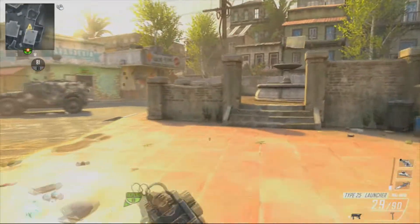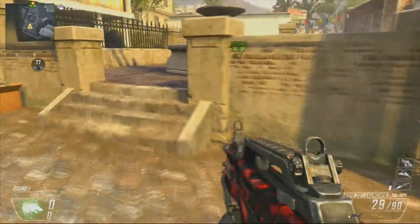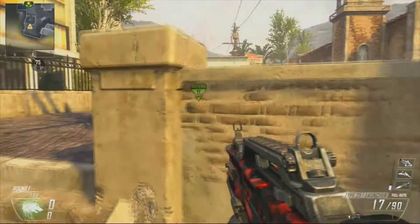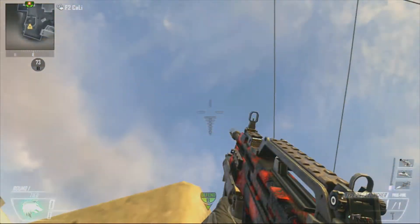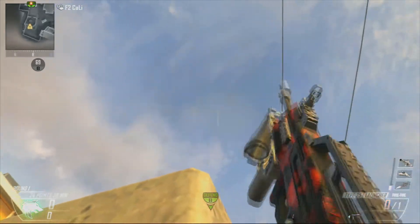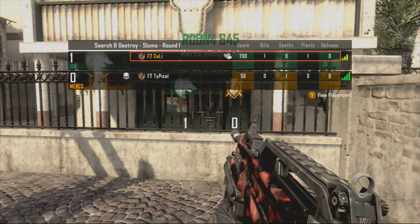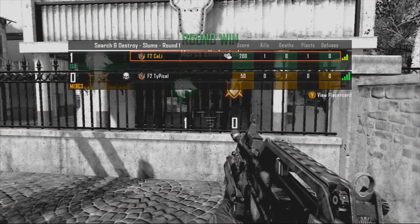You're gonna run all the way back to the spawn area and you're gonna line up right here in the corner of this back statue. Wedge yourself in the corner right there, pull your noob tube out, line it up to the middle of B, look straight up in the sky and shoot the noob tube. It should get the kill cam right there, and that's a pretty cool kill cam.